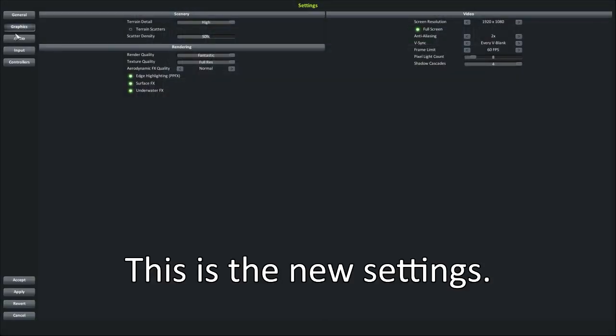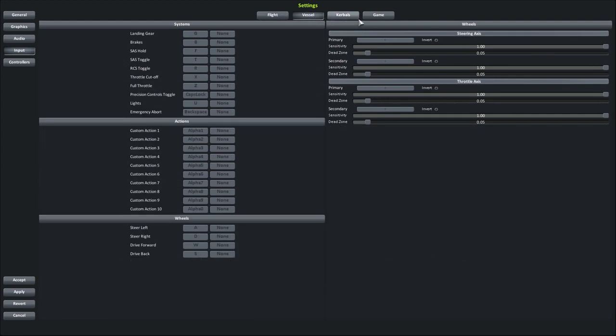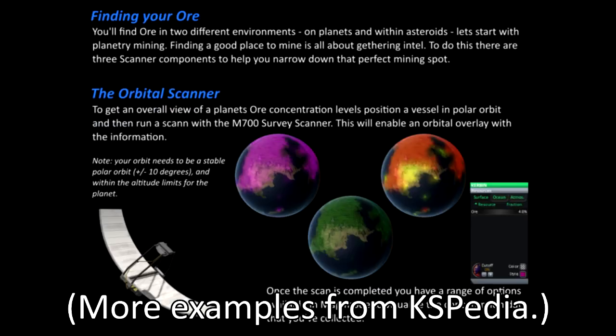Also, the upgrade to Unity 5 means we have 64-bit builds now, and they're here to stay. A great thing about them is the game runs smoother in 64-bit. Not to mention we can now load the game full of mods without having to worry about running out of memory.